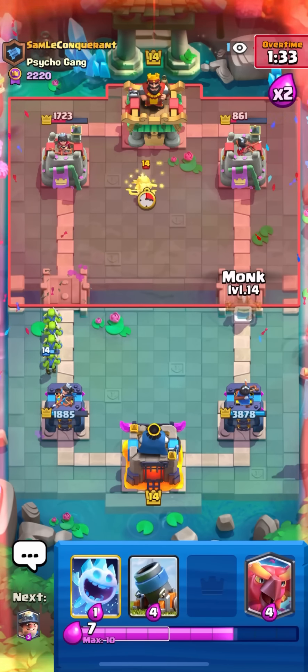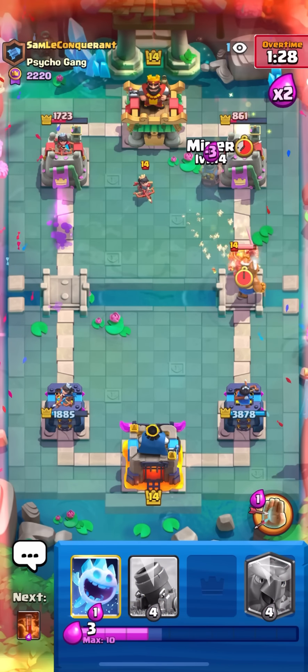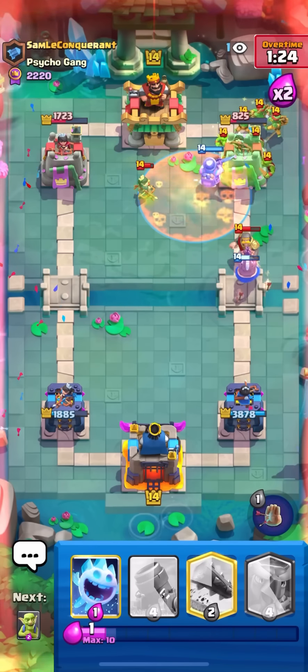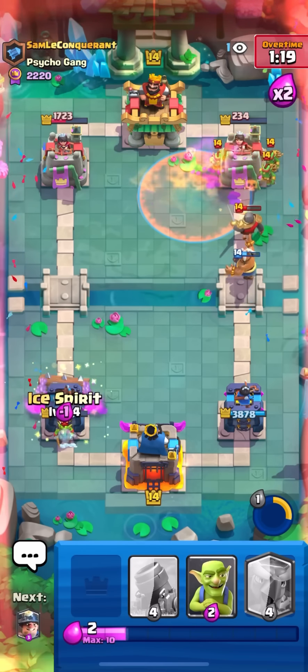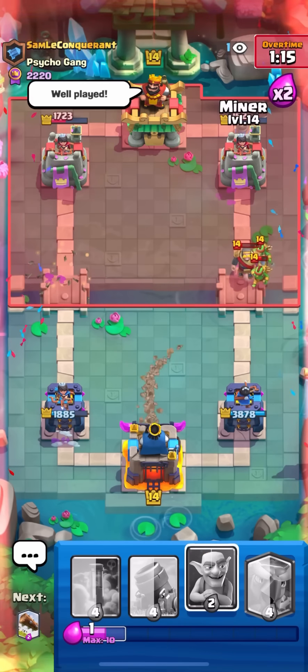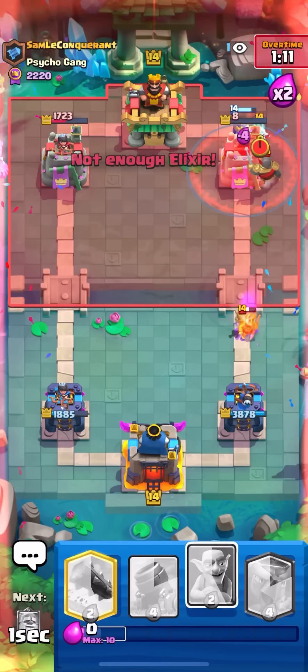Gonna go for an inferno tower in the middle — that's good for me. Getting my log ready for the goblin gang to kill the inferno tower. Goblins to tank, log on the goblin gang — that's on tower. Ice spirit to block the princess. Miner, phoenix to block the princess again so my mortar gets one extra shot.